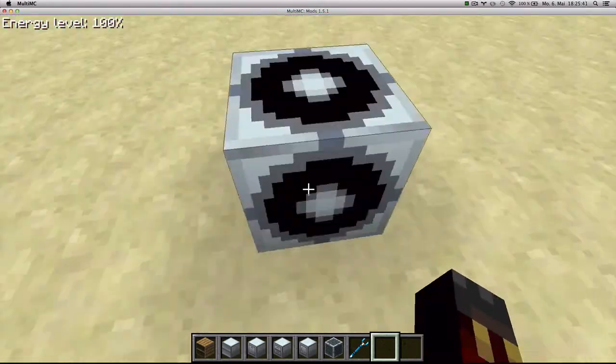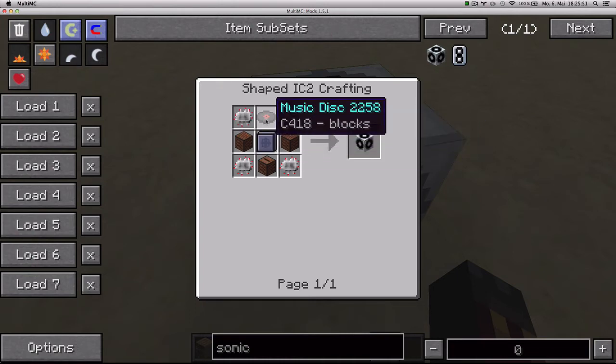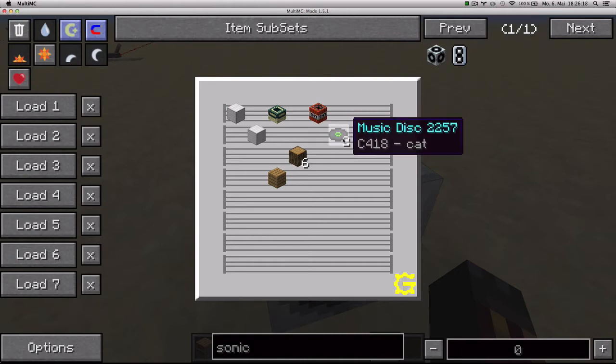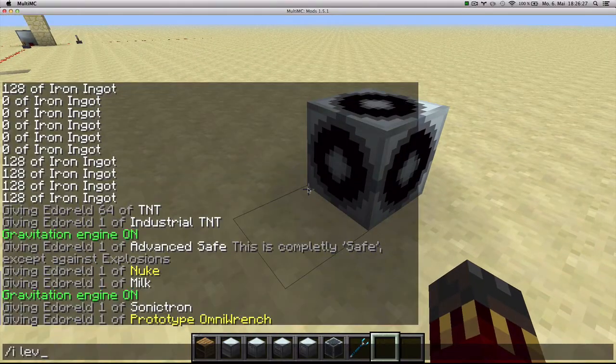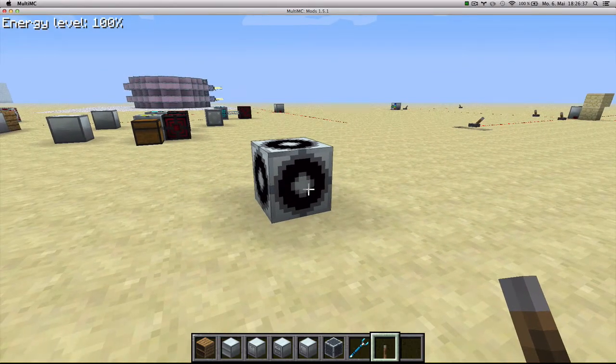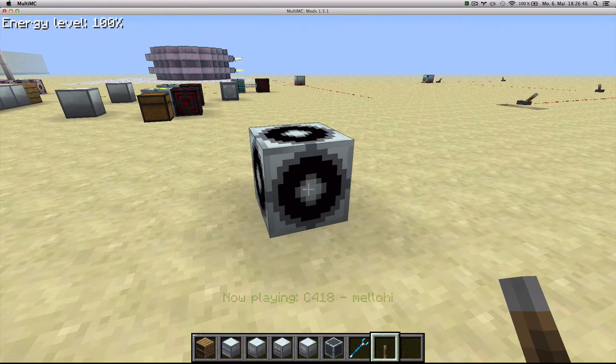Now for the SonicTron. The SonicTron is crafted with two node blocks, one advanced machine block, four circuits, one jukebox and one of the music discs. It has an interface which kind of looks like a partiture. You can left click around and it'll show a different block, meaning it will make a different sound. If you right click on a block you can change the type of sound it's going to make — and for example if you chose music discs and right click, you can choose a different disc. To make it work you just apply a redstone signal, and it'll keep playing until the redstone signal is taken away. However, the current song will keep playing until it's finished.